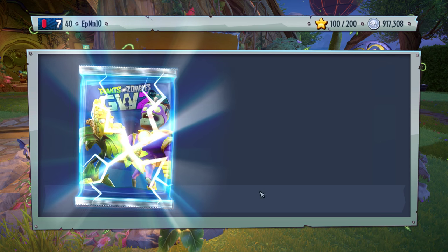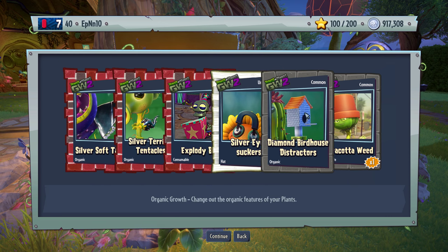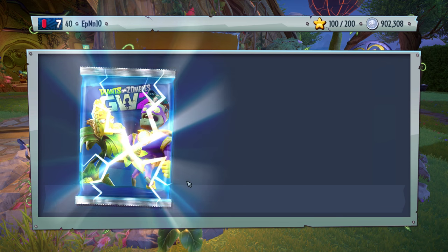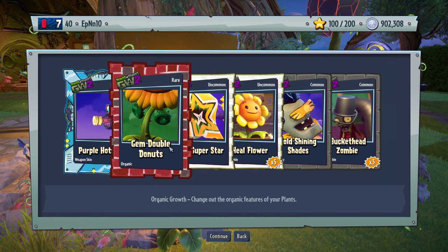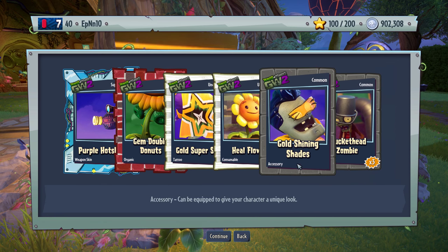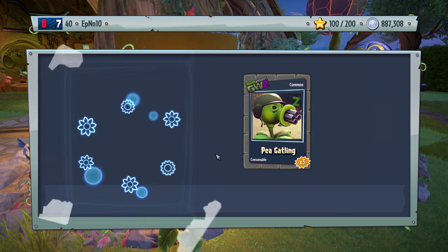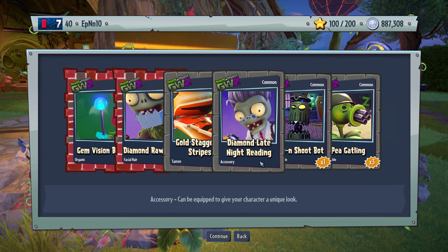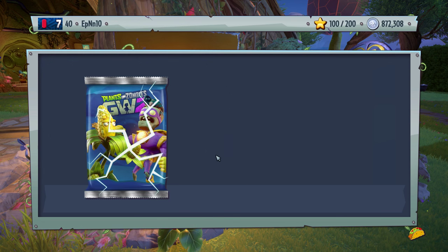Bunch of silver and the diamond bird distraction — I'm not a fan of that customization. Overall, meh pack. Gem double donuts. Purple hotshot. Gold superstar. Overall an okay pack, nothing too crazy. Gem, diamond, gold. We're getting there. Really nice pack but nothing crazy.